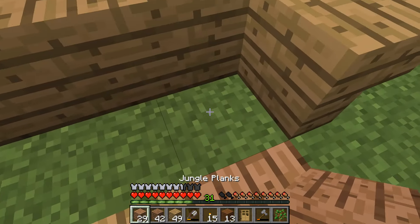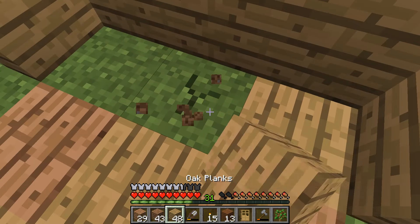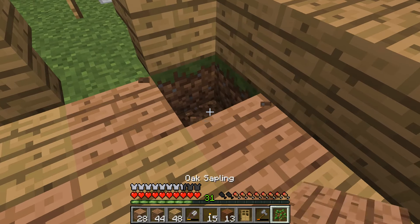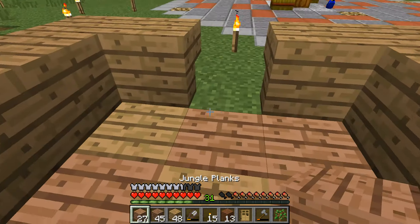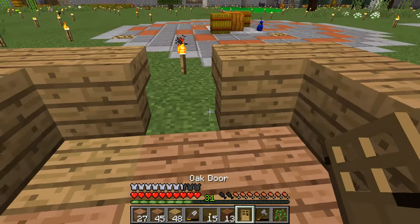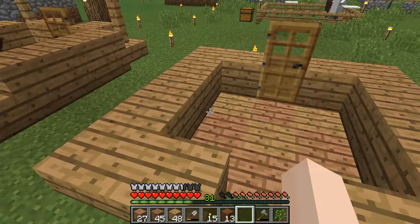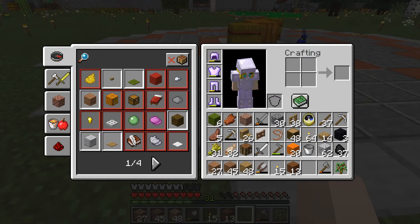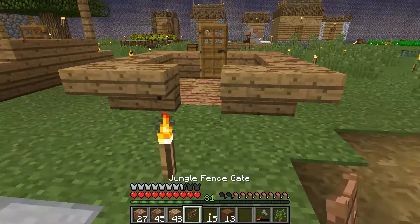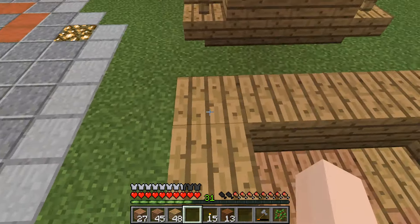With the flooring we just do every other different color — it's like a little pattern. Back here I'm going to put one of those and a gate of course, so they can't get out from the front — they can only get out from the back.